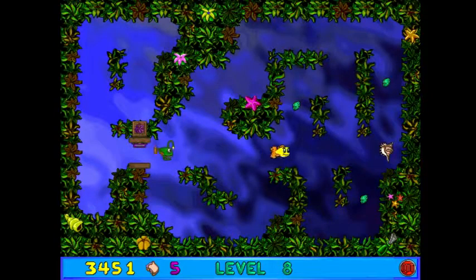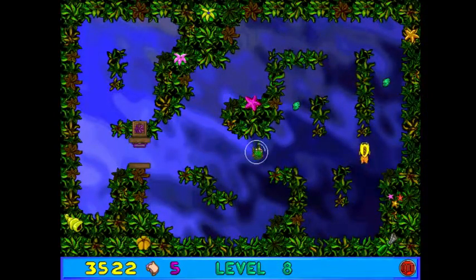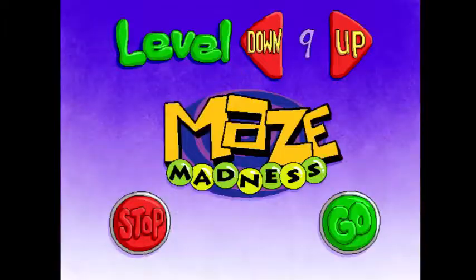When you have Bubble Bath on, it might not be obvious what you can do, but if you push the Enter key, you shoot a bubble and you can trap enemies. You only have a few bubbles at your disposal when you pick up Bubble Bath, but if you have the Junior Helper, you have an unlimited amount of bubbles. I think that breaks the game a little too much, so I like playing without it — and I like a challenge anyway.